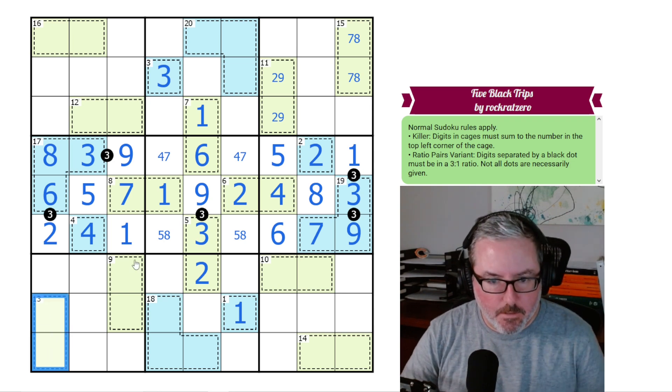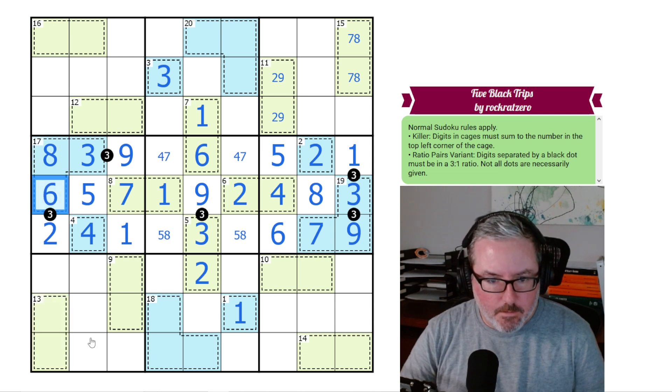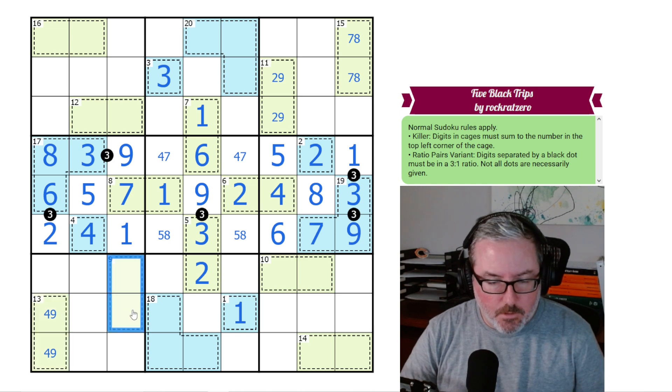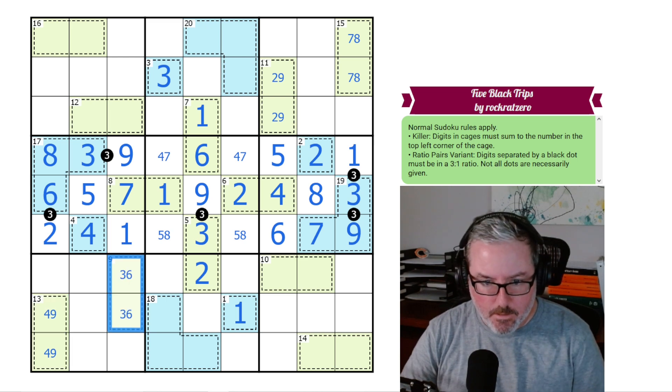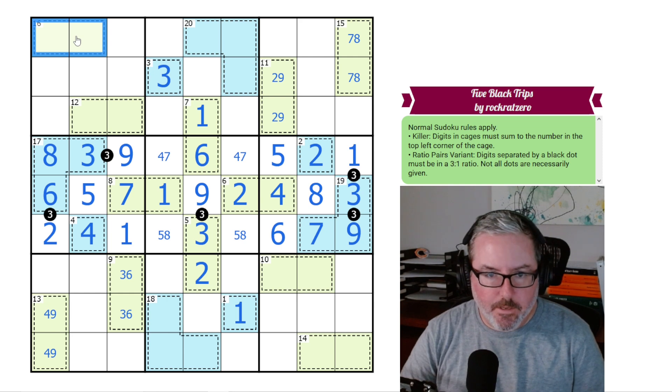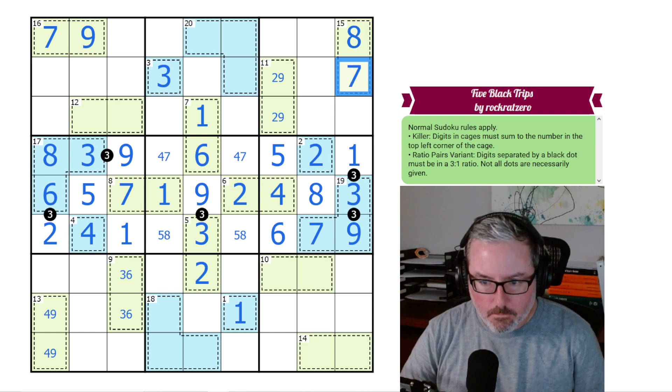The 13 cage sees an 8 and a 6, so we can't do 8,5 or 7,6. The only thing that works is 9,4. And for our 9 cage — we can't do 8,1 or 7,2 or 5,4 — so this has to be 6,3. We're getting some digits filling in now, which is good. The 17 cage has to be 9,7 — the only way to make 16 in 2 cells — and we have a 9 looking at it, so this must be 7 and this must be 9. That gives us a little ring around the rosy.